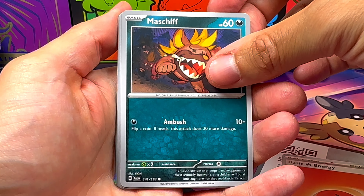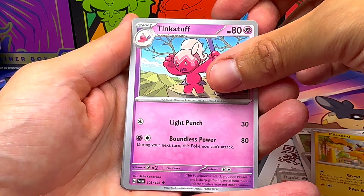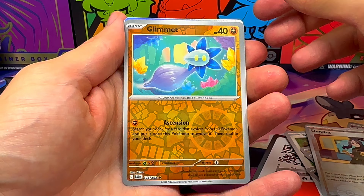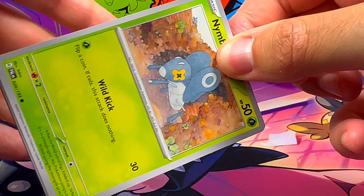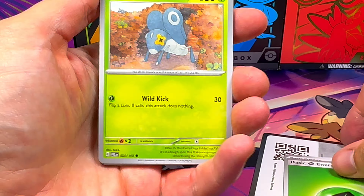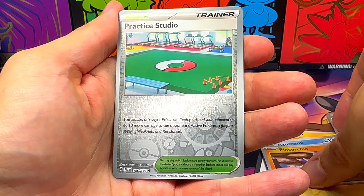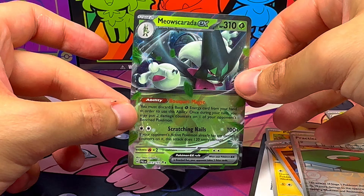I'm trying to keep an open mind about Obsidian Flames, especially because we still have about 2 months until 151. And I was saying, it's a shame, because Obsidian Flames is suffering because of the release of 151. It will focus on Fire-type - as you know, we finally have another Charizard - and I'm sure there will be a lot of great cards, so I don't want to miss it. And when Muscarada hits, this card is also very nice.